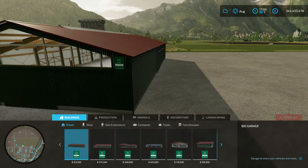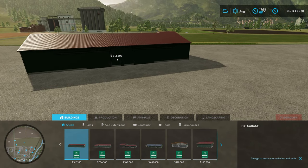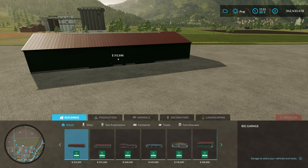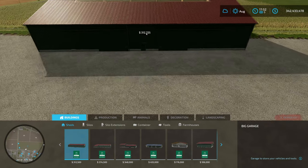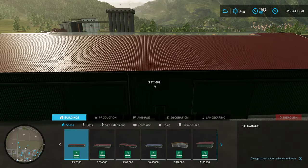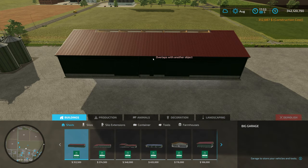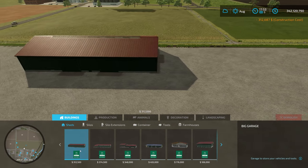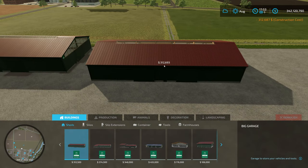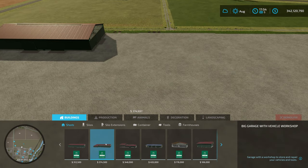I'm talking about PC controls here - the controls will be slightly different for consoles but you'll have the same functionality. We can rotate with the mouse wheel, get it in the position we want, then just left-click and it's down. There's our first shed - that was 312,500 based upon the default installation, though it does vary a little depending on the land and what landscaping has to be done. The next shed is a big garage with vehicle workshop.